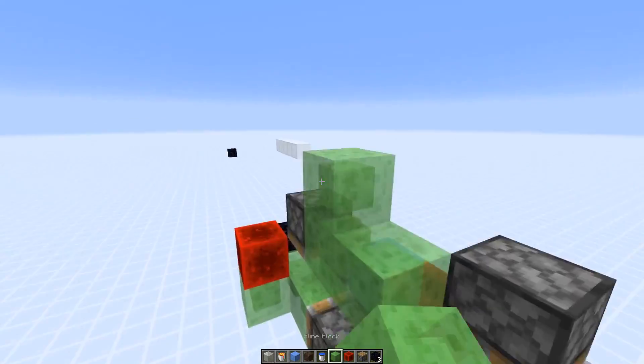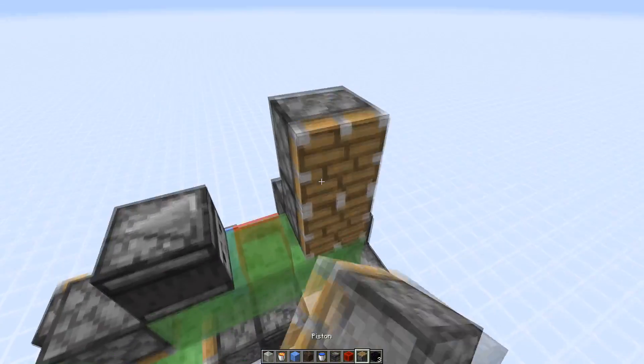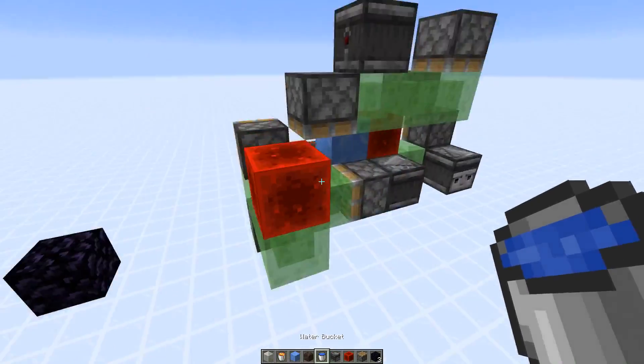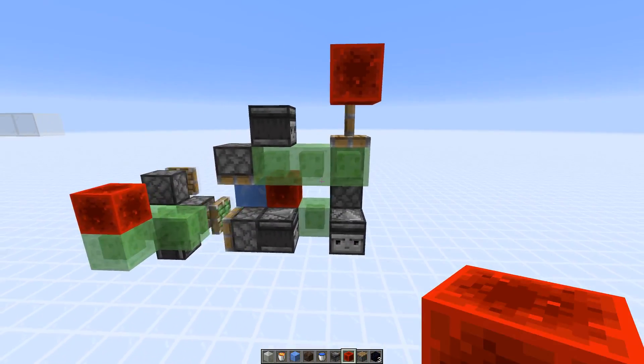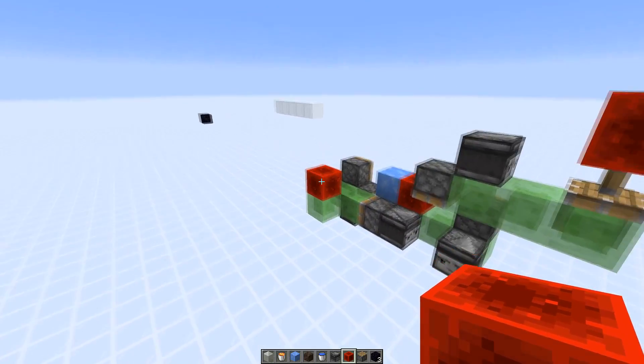I can add some slime blocks here and an observer, then push it down. A stopper block is ready — it would stop the machine again. So you can see: it pushes it down and the machine immediately flies in the correct direction.